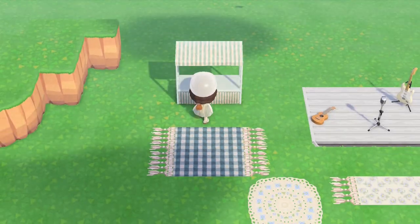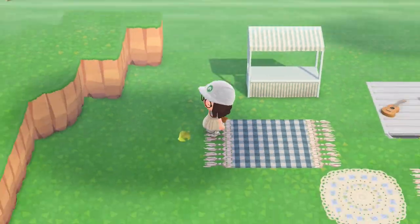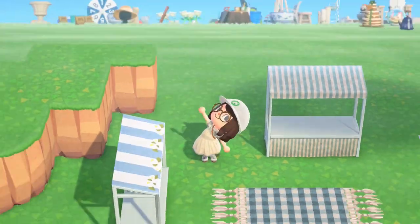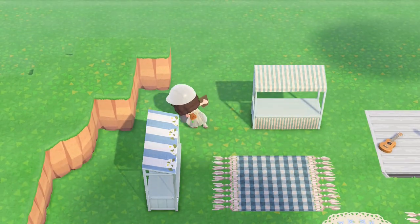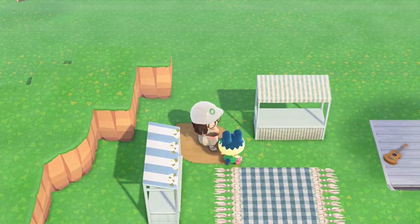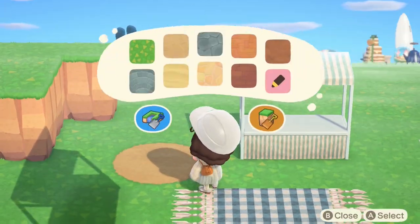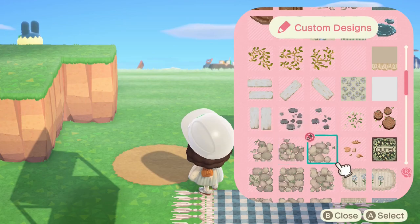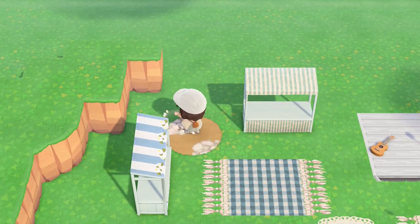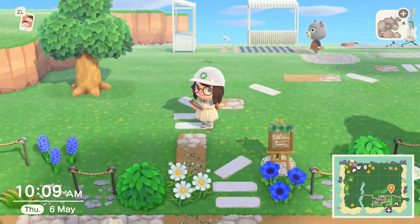Now I'm just gonna place down where I want my stores to be — I'm gonna have like a food area and then some different games and stores where you can buy things as well. This will help further kind of set out the parameters of where I'm gonna be decorating. Pippi is so cute — if you don't like Pippi, oh she's adorable and her house is super cute as well! So we've got our two stalls up there, I think that's where we're gonna do the food items.